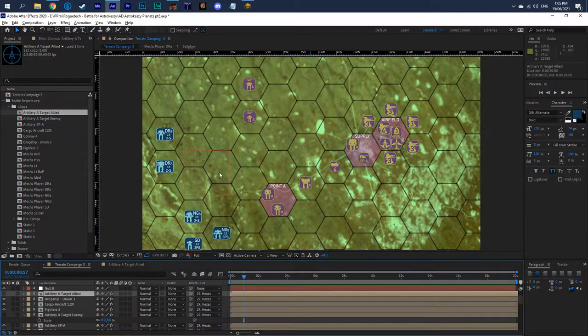Because then you've always got that two-hex detection range. It doesn't help you with an assault that can move to you and attack, but at least you can spot it. The detection range is still something I'm working on.